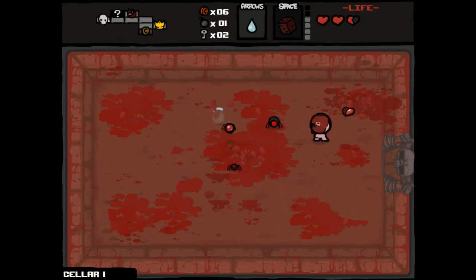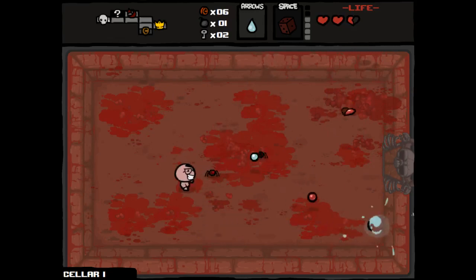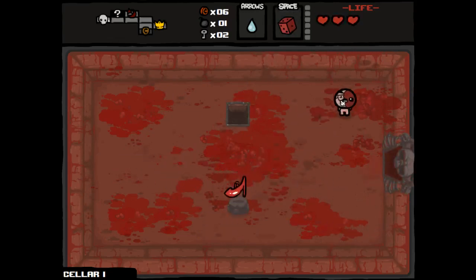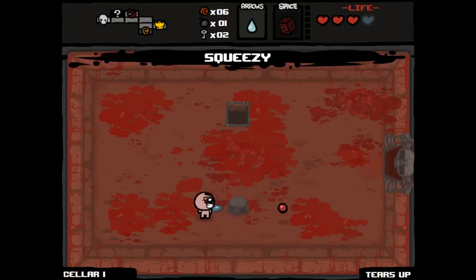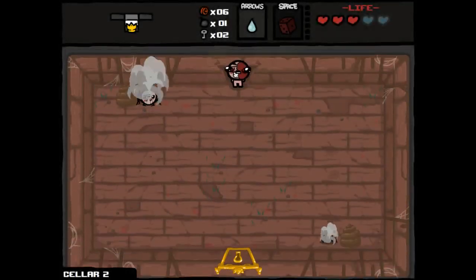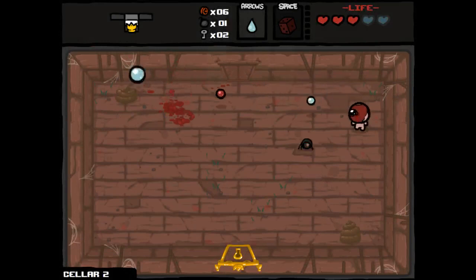As Kanye West said, 'Have you ever had sex with a pharaoh? Put the pussy in a sarcophagus.' I think it's a pretty close metaphor — you probably don't even need me to explain it. We're definitely going to re-roll this range upgrade into Squeezy, which is maybe not necessarily better. But what's done is done. Basically, we're like five minutes into this Isaac episode and I've already mentioned the P word twice. I'm sorry if that makes you uncomfortable.